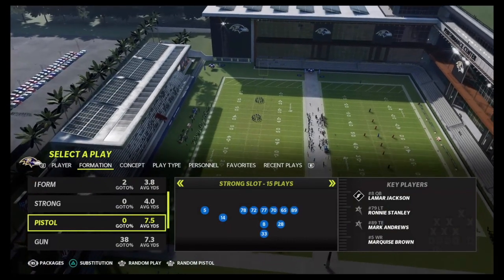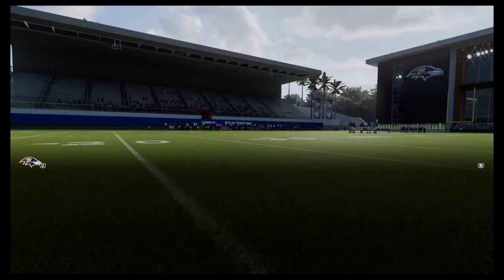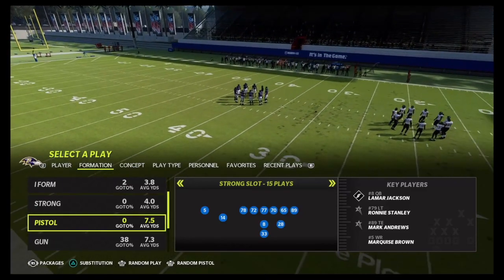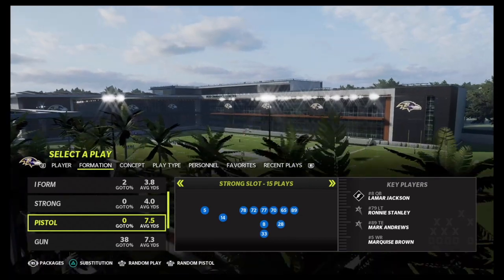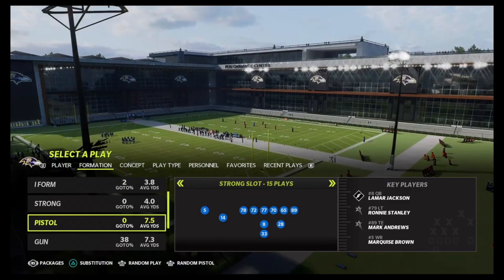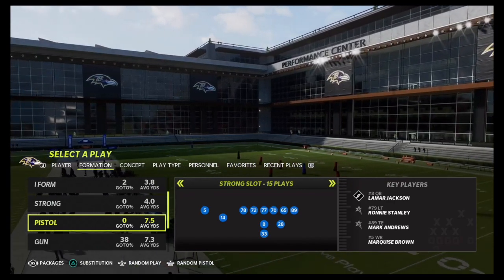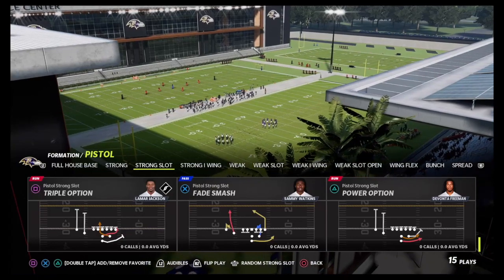Now I'm going to go over to the pistol strong slot and break down one more gimmicky run play before we get into some pass plays. The triple option is honestly one of the best runs this year in Madden 22. If you saw the Madden Ultimate Thanksgiving Tournament and the Madden Championship Series — the big money EA tournaments I'm a color commentator for — you saw AI Nash running triple options pretty much all tournament and no one had an answer for it until the finals. So it's one of the best underutilized runs in Madden 22.